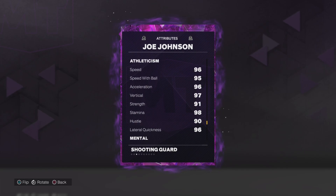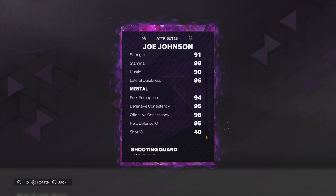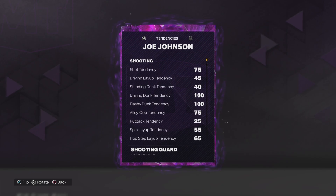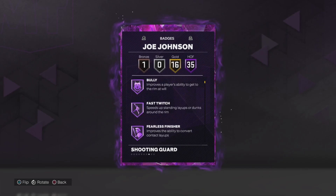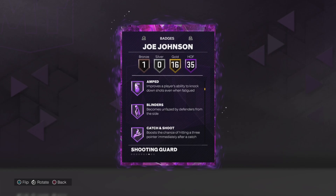On both rebounds we got 96 speed and acceleration and lateral quickness, 95 speed with ball, 97 vertical, 91 strength, 90 stamina, 96. We got 90s on the mental including 98 offensive consistency. We got 100 on both the driving and flashy — Tennessee Joe Johnson with 100. We got 35 badges total — 16 gold.